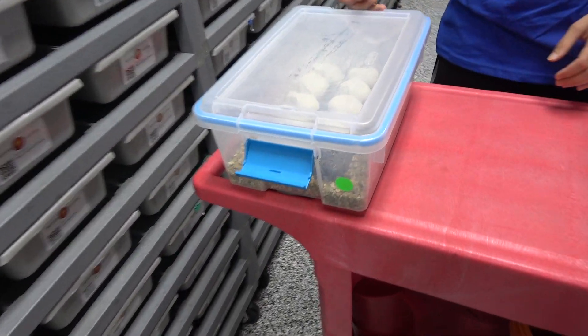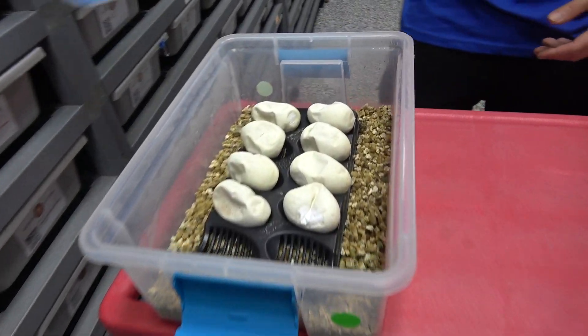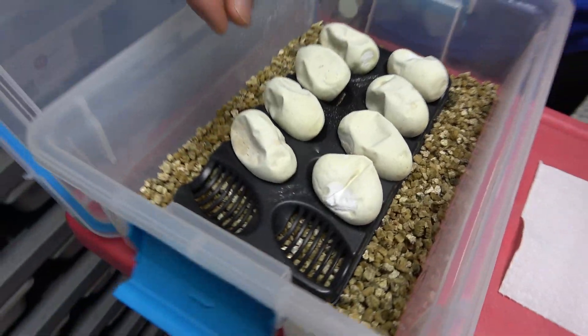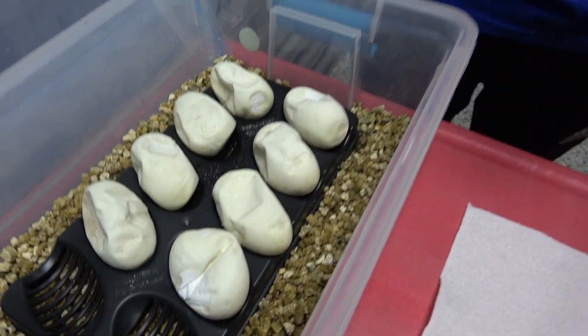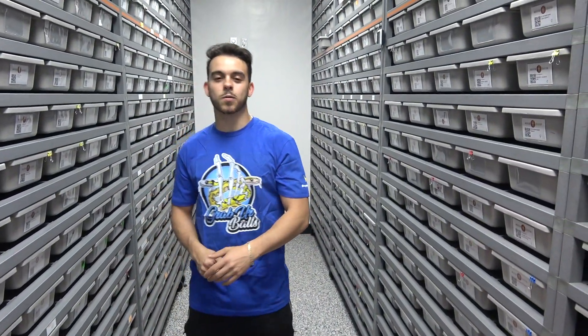Straight into the egg cutting — we're gonna do a little race. We have eight eggs, it's gonna be me versus Lord of Lion once again, he's behind the camera. Winner takes the baby. The pairing was an orange dream yellow belly het cryptic to a mojave ultramel het cryptic. So we're gonna hit some cryptics — pure cryptics — 100% het for ultramel, which are really cool. Then we have mojave, orange dream, and yellow belly in the mix.